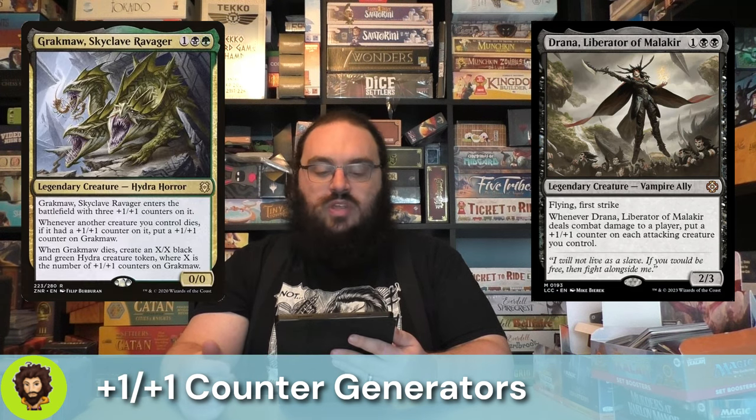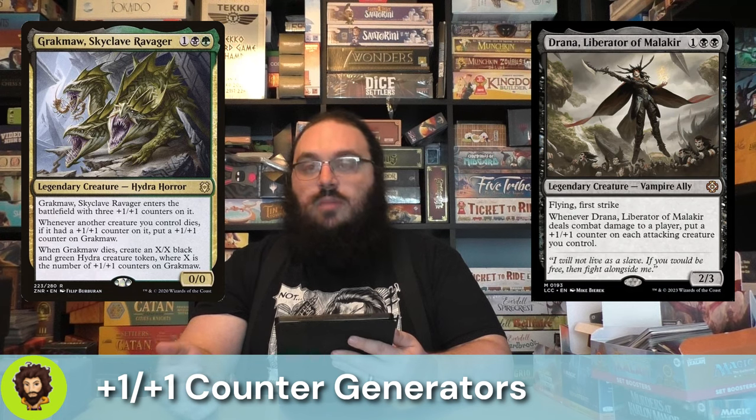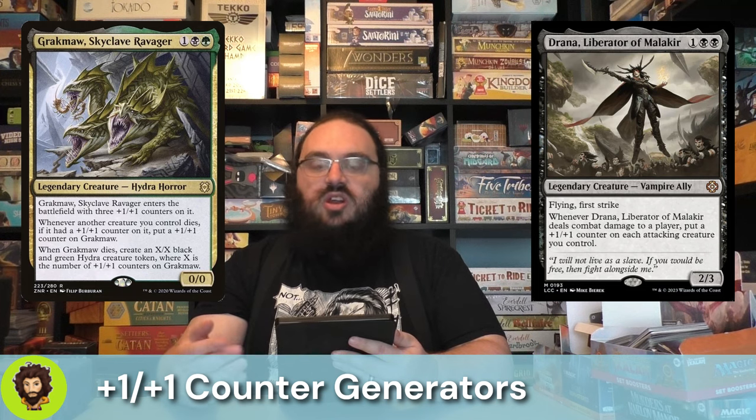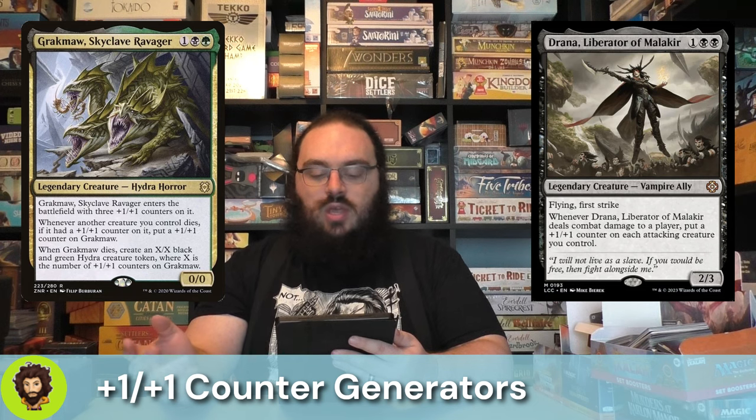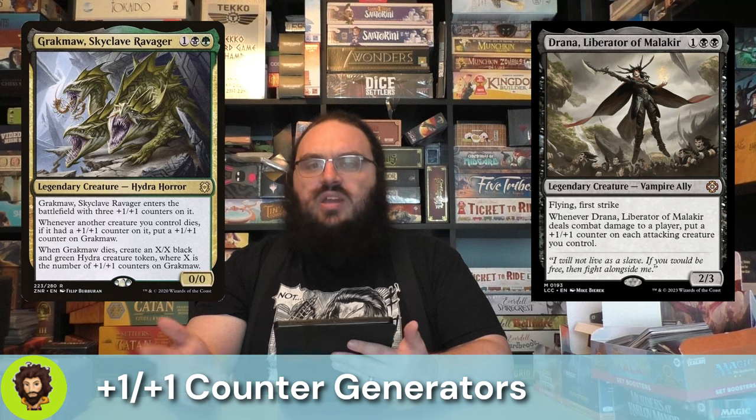Grechmaw, Skyclave Ravager — a 0/0 for 3, but really at least a 3/3 for 3 because they enter with three +1/+1 counters. When another creature we control dies with a +1/+1 counter on it — which they pretty much all should — they get another +1/+1 counter. And when they die, they replace themselves with an X/X token creature equal to their power. So they're getting bigger as we sack our creatures. Once they eventually get sacked themselves, we get a big creature on top of all the card draw from our commander. When we bring them back, we rinse and repeat.